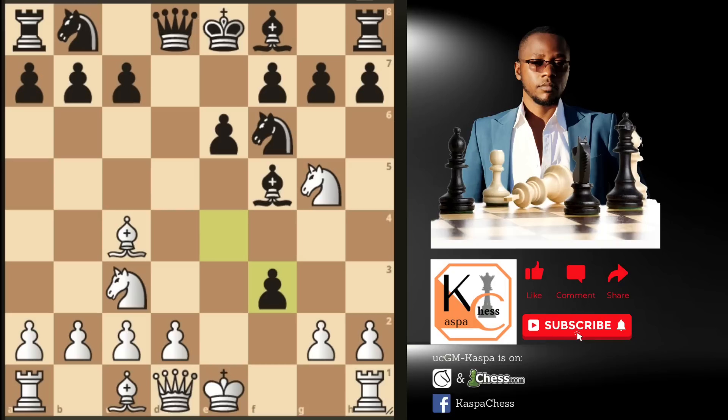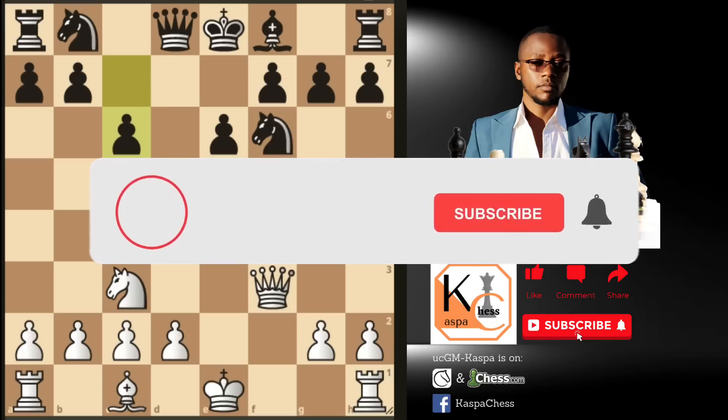The idea is that if black doesn't do anything about our pawn on f3, we're just going to take back the pawn. That's why you will see most of your opponents taking on f3 — they think, why not take that free pawn? So here, you take with your queen, and at the same time you're eyeballing the b7 square. In this position, you will see most of your opponents playing pawn to c6, just blocking the vision of this queen. I would love you guys to pause this video and find the right continuation for white.